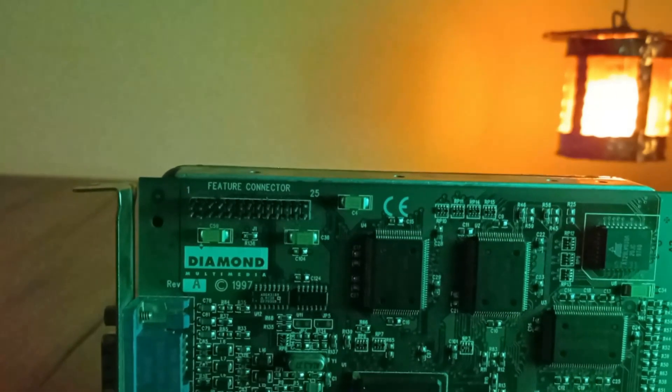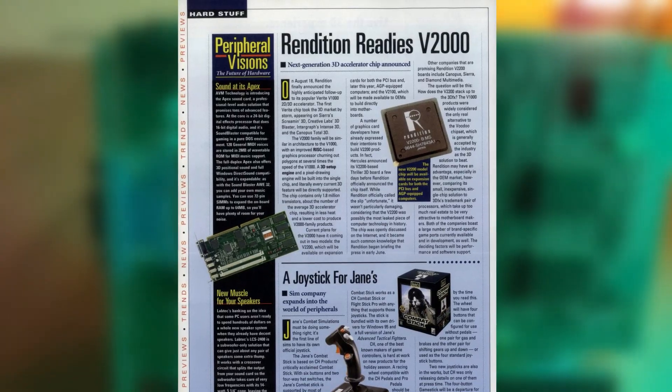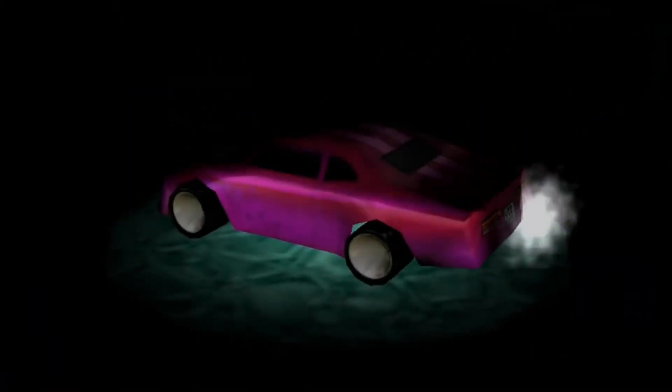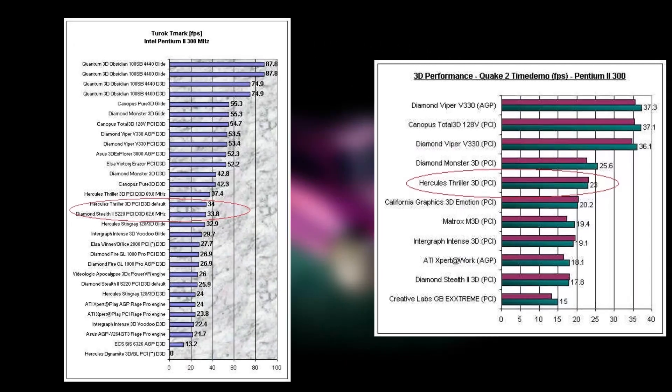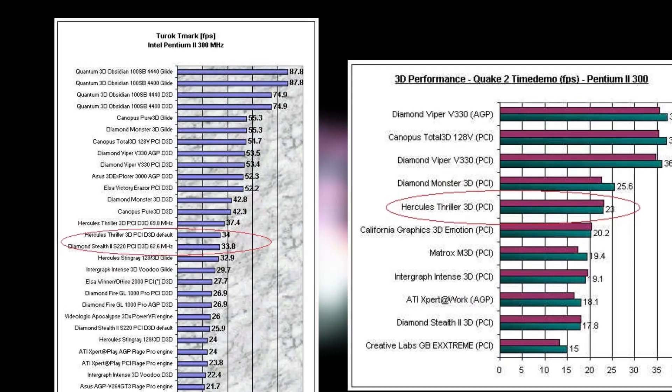Rendition tried to remedy these issues with the release of their next chip, the V2000 series, but again there were issues with the design and fabrication process and the chip was delayed until late 1997. Even though the new V2000 series chips were now running at 50MHz, had hardware-accelerated Z-buffer support, and could finally match the performance of the 3DFX Voodoo with fill rates of around 50 million pixels per second,